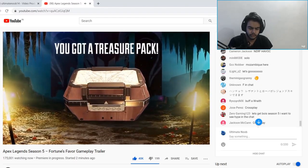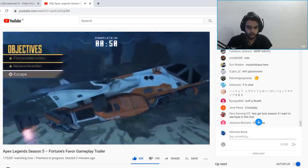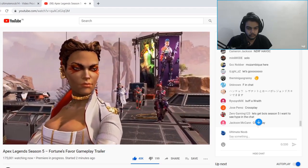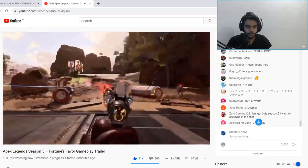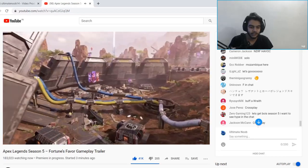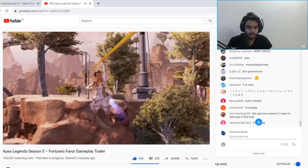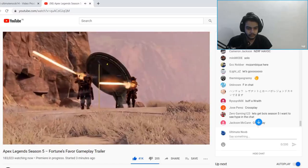Quests! What is that — a treasure pack? Yo, what! Oh, Mirage got like a sexy beard. Let's go! Oh, this place is looking nice. The shop's open for business — oh what!